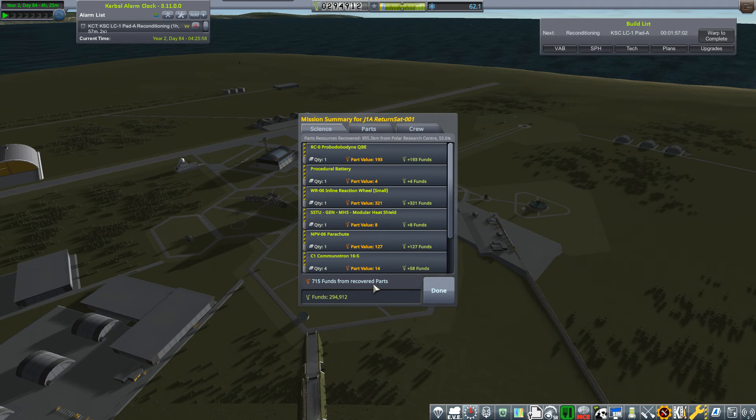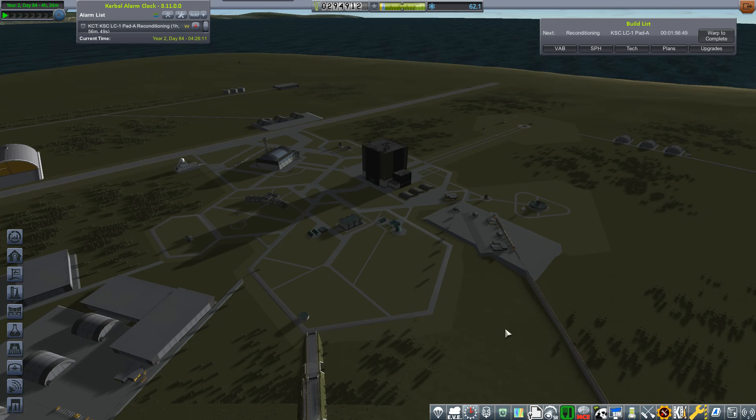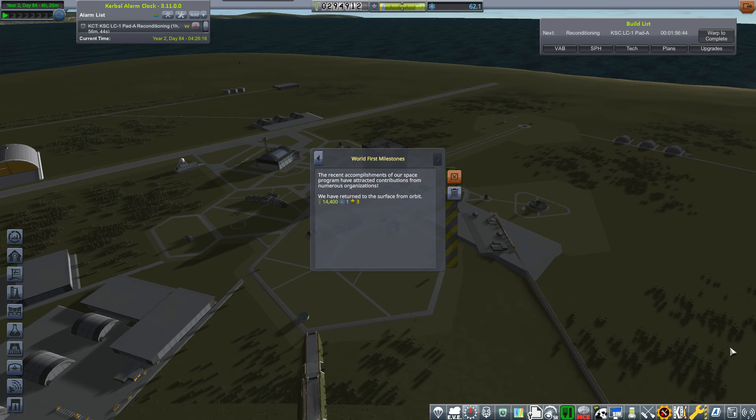7,515 funds recovered from the spacecraft, plus we got back the first stage worth 5,009. The entire spacecraft cost about 9,400, so only the second stage didn't make it back — excellent. We got the world's first return to the surface from orbit: 14,400 funds, one science, three reputation. And the contract to get a probe into orbit and return it home safely: 19,054 funds, four science, and four reputation.